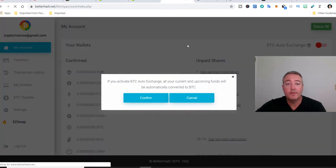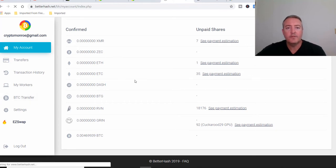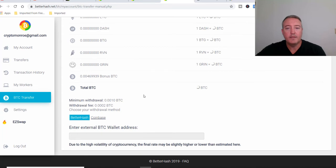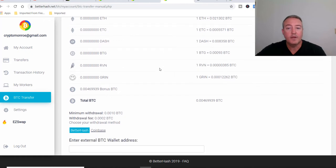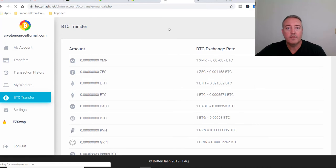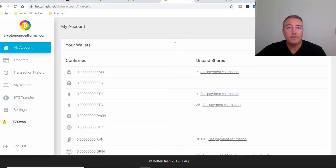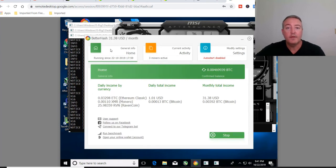The way it used to work, you would see all of your confirmed coins here, and then you'd go to BTC transfer or manual withdrawal and automatically calculate your shares. Since I have everything converted over automatically, it'll automatically pop up. Let's click back over to Account — that's really as easy as it is to set up the auto exchange. Something I wanted to show you on the actual miner — maybe if you guys download this and give it a run — for some reason the latest version...